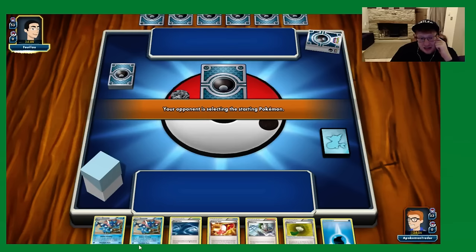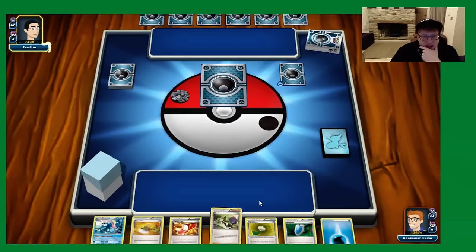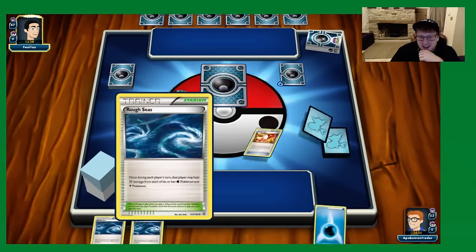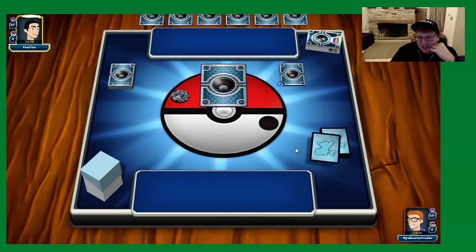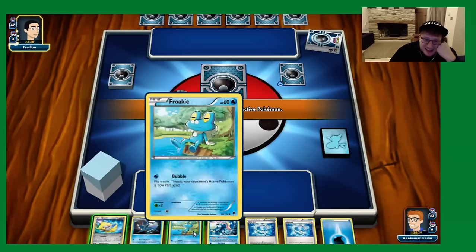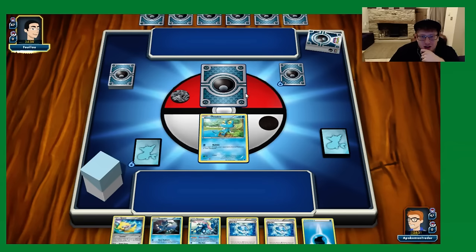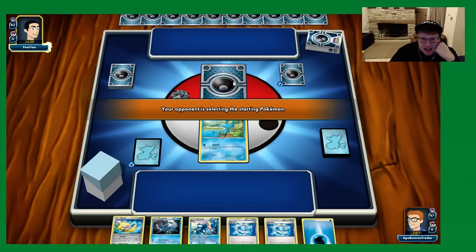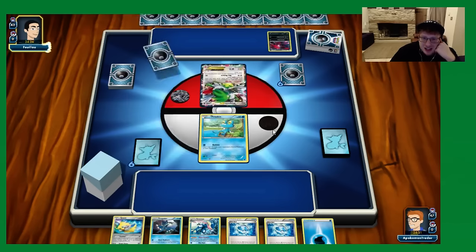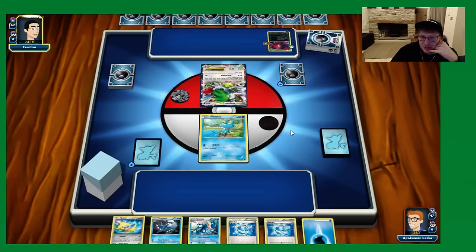We get an early Mulligan — the deck plays only six basics so it has a pretty frequent Mulligan rate. From the sleeves it looks like we're up against a Dark deck. We go through three Mulligans, which is statistically normal. We have Froakie and a Dive Ball in hand, so I'm happy to promote Froakie. We hold Jirachi for now. Our opponent goes first, and we see a Muscle Band and an attachment to the Yveltal on the bench with a Shauna.